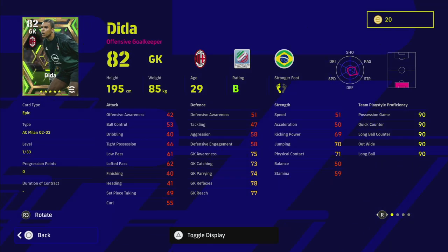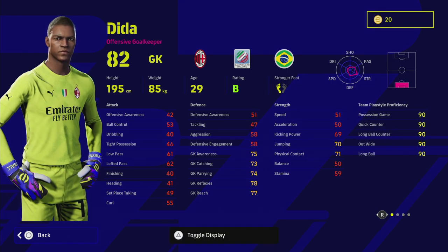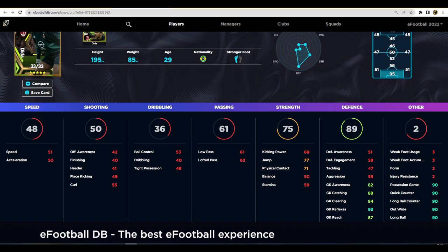Moving on — we have Dida. I won't spend as much time on Dida because even though he's a really good player, there are a lot of good goalkeepers in the game right now. He does have low punt, long throw, and penalty saver — which is very handy. He also has that B rating and play style proficiency. When we go over to eFootballDB, he maxes out at 93 reflexes, 87 reach, 84 clearance, 88 catching, and 82 awareness.